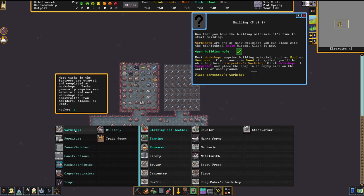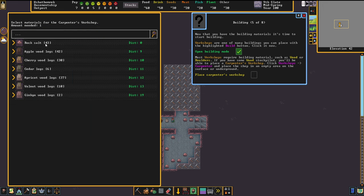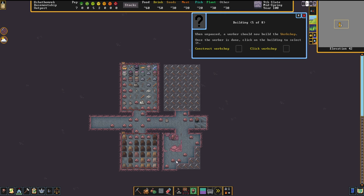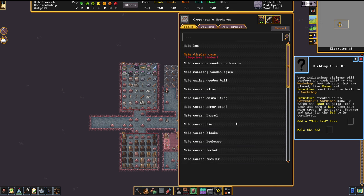There's the carpenter's workshop. I'll place it in the corner. Now I have to select the material — we have rock salt, so the carpenter will use stones from the digging. I click it and most objects are placed like doors or furniture. So I want to make some furniture: add the task, make a bed. Let me find it — chair, chest, crutch, door... there it is: make bed.